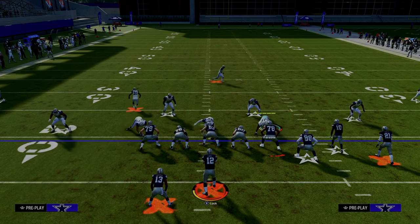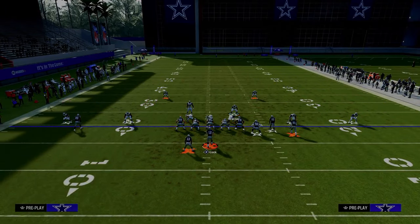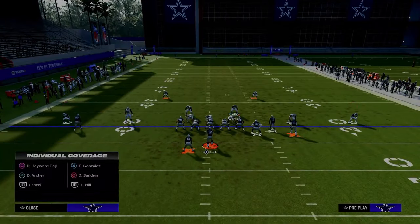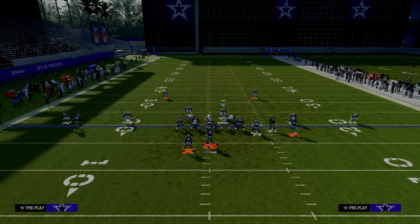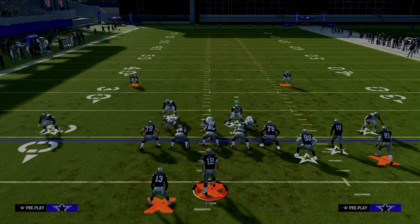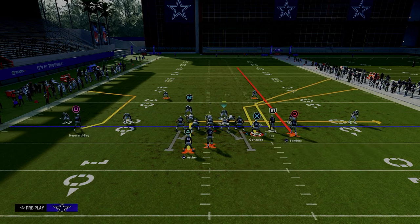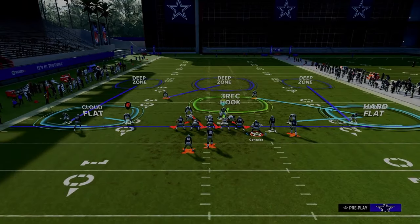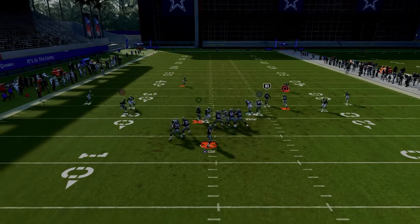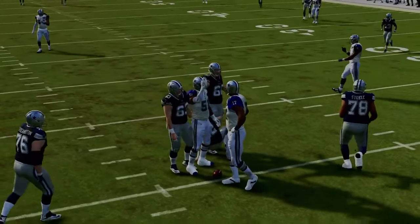Here's how you actually create it: put the safety in a curl flat, shade outside, shade underneath and over top, then hard flat the slot corner — that's how you set the defense up. You might ask, what if they seam streak? From the left side, there's no seam streak threat that's a really big deal. The corners are taken away and the circle receiver is actually taken away as well with this setup.